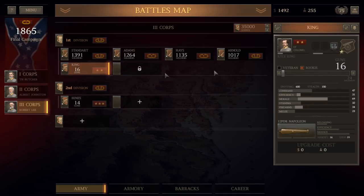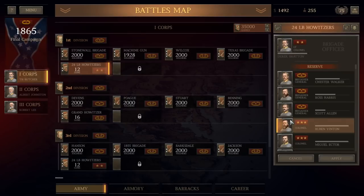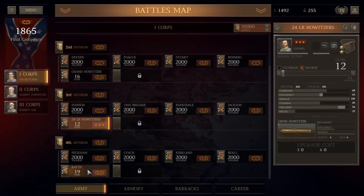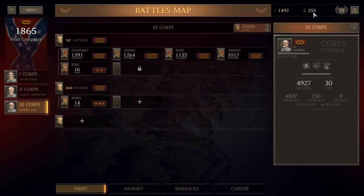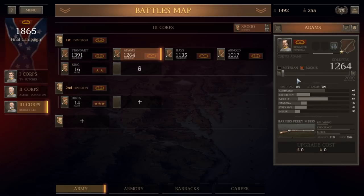Put a colonel in charge of that battery of artillery. I don't think it adds much — if I put a colonel here, I don't think it gives us anything better. It could be slightly better, but it's pretty marginal. It doesn't look like it really goes up at all. It's just that if the battery's too large, then you need a more senior general. In any event, we have 255 men and $1,400 left over. We'll go ahead and assign that to this brigade because they have the Harper's Ferries.